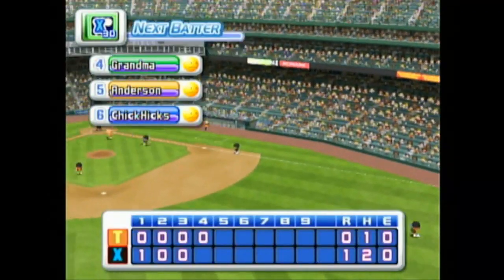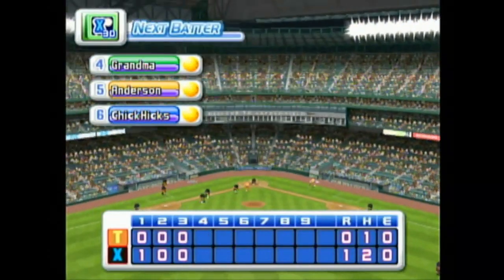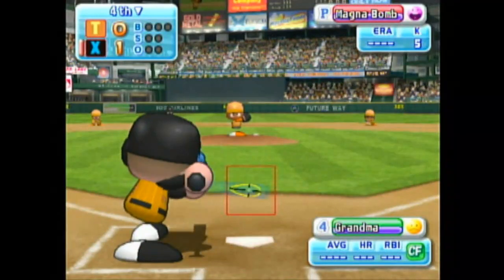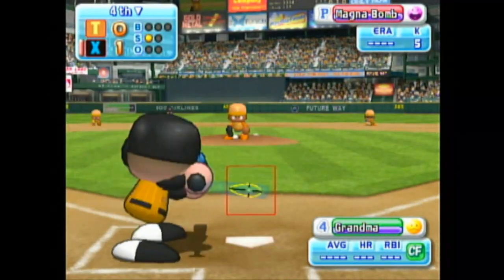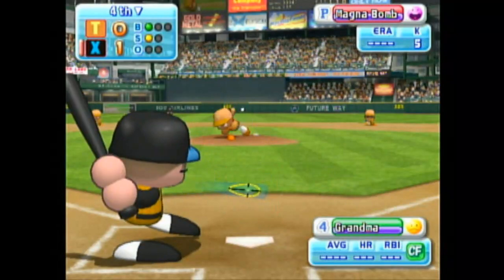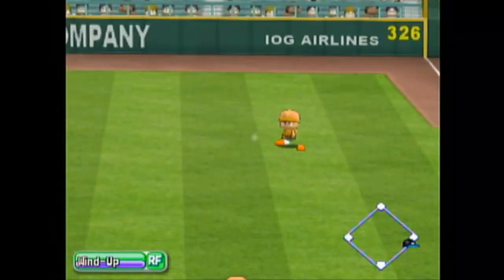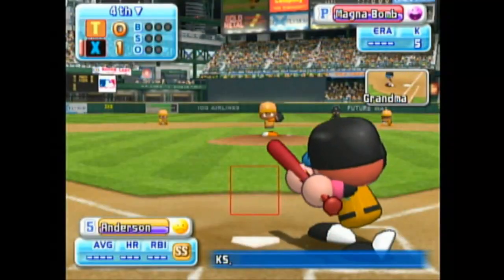No runs, no hits, no errors. We enter the bottom of the fourth inning — Ottawa zero, Tokyo one. We are going to face the number four, five, and six batters this inning. Here we go with the first pitch — strike. He let that one go by, it's a ball. Going to the opposite field — the ball has hit the outfield for a base hit to right field. Robert gets a base hit to right field. We have a runner on with no outs.